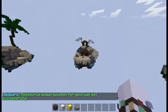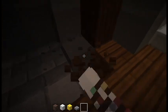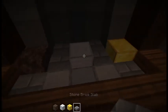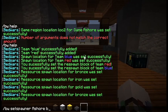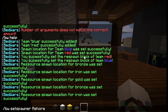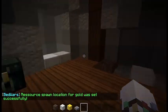Do the same for the red team. Go to the red base, break the blocks, place slabs, and set up the generators — bronze, iron, and gold. We now have our spawners set.